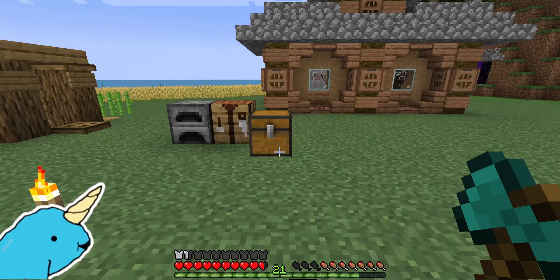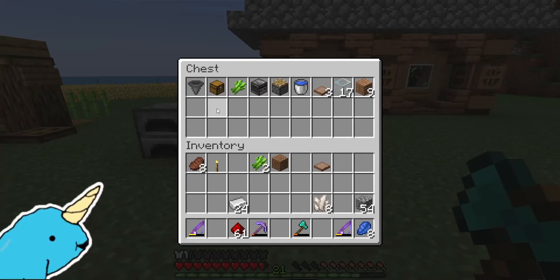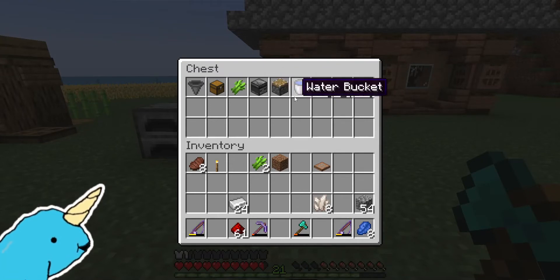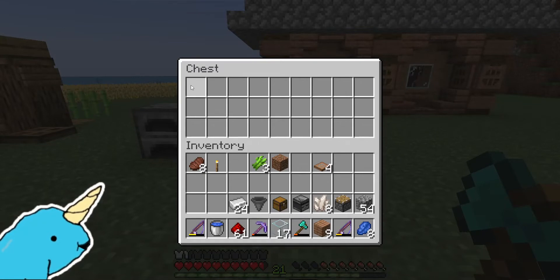Here is your material list. For this project you will need: one hopper, one chest, at least one sugarcane, one observer, one piston, one bucket of water, three trapdoors, some glass blocks, and some building blocks. Once you have all that, gather your materials and get ready to start this project.